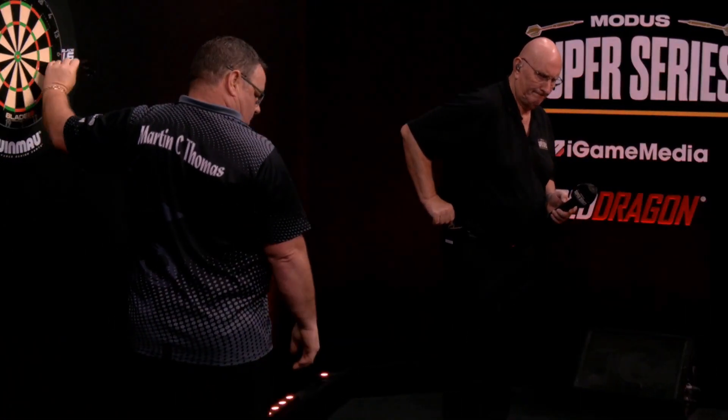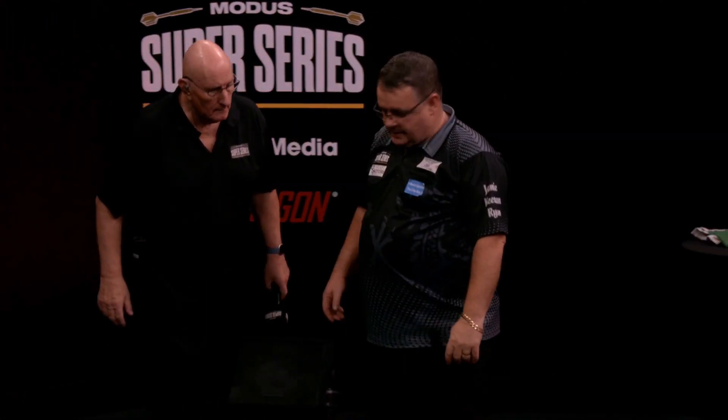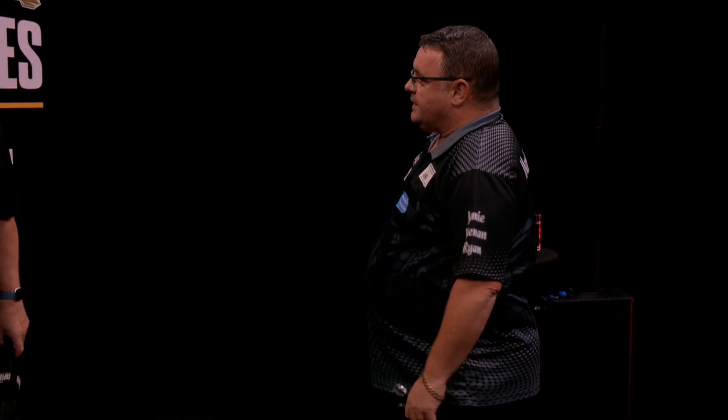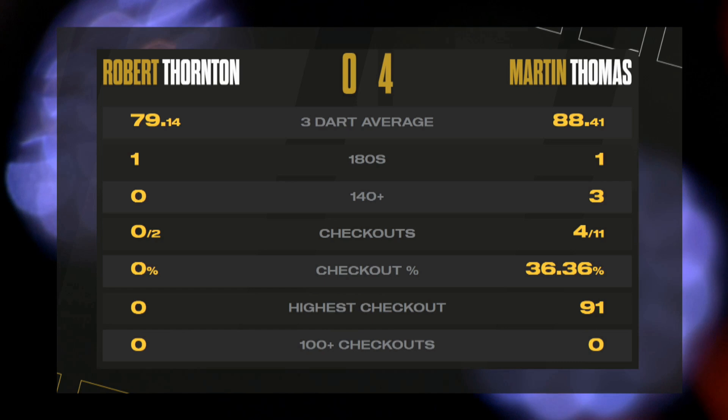4-0 to Martin Thomas against Robert Thornton. It moves him on to four points. He has played nine legs today and won eight of them. He is looking very, very comfortable on that stage — an average of 88.41, a big improvement from game one. But for Robert Thornton, there are one or two problems. A man who's qualified for finals night 11 times out of 13 has already dropped two matches and has work to do.